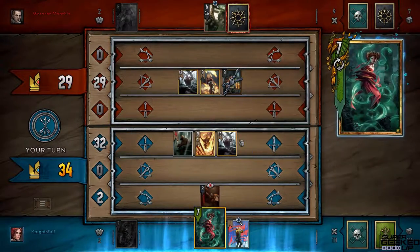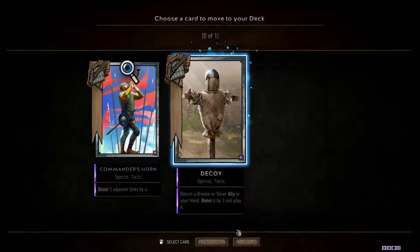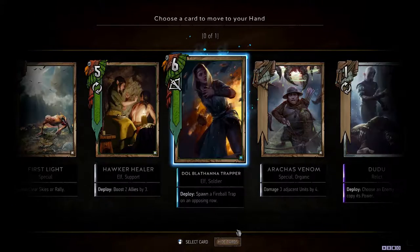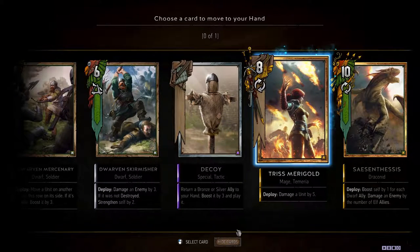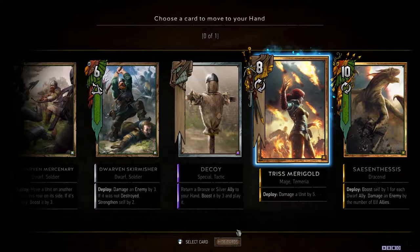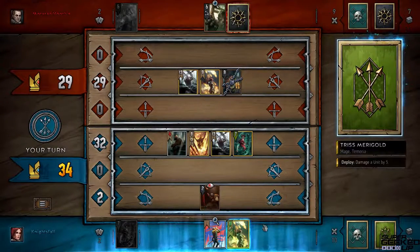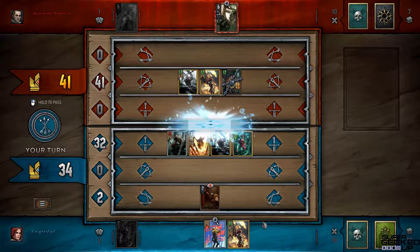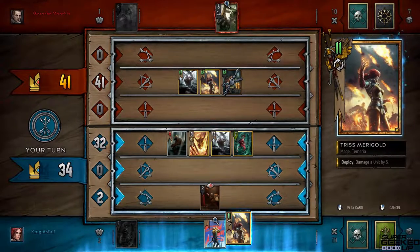Most cards are units — only the special cards are not units, so I usually pick a unit to get the extra three boost. I play Francesca in the top row to set up my big boost card. I want to keep the card that boosts five adjacent units by four. Looking through my remaining deck, I have two gold cards left — I'm going to go with Tris because she's my favorite character from the game and she's powerful. She got boosted by three from Francesca's effect.